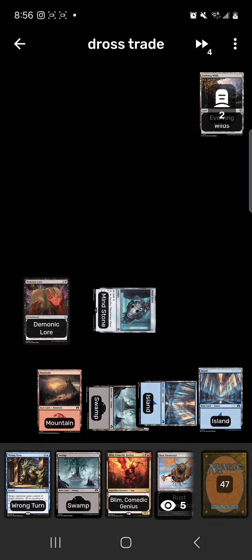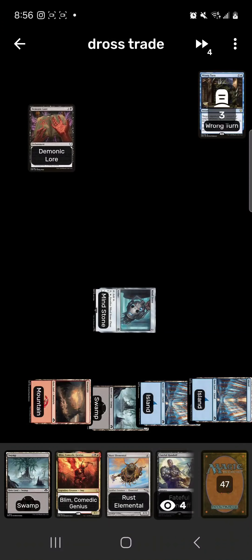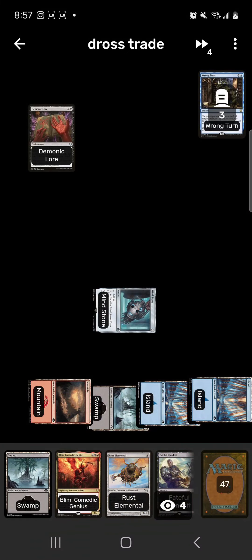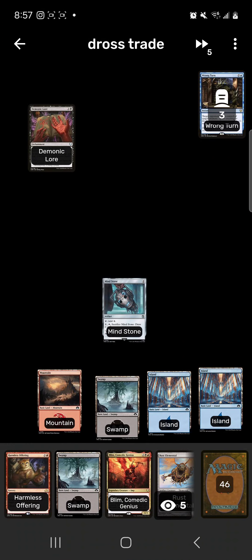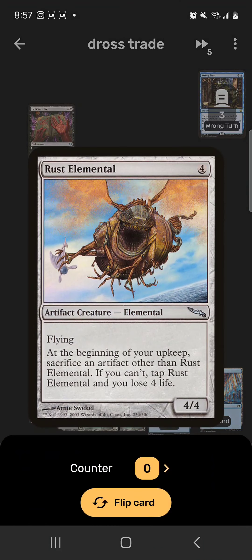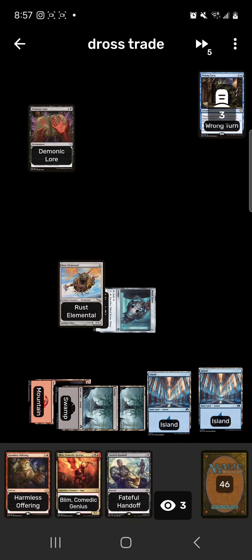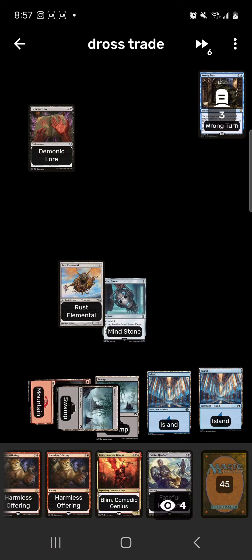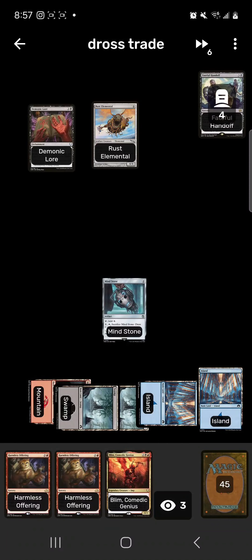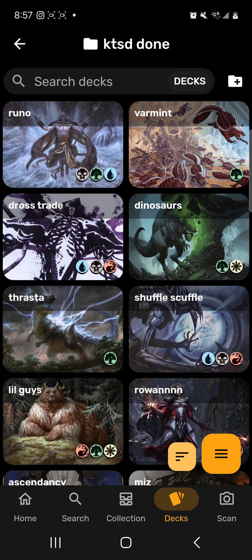Island, Swamp, Mind Stone, Mind Stone, Mountain, Island — Wrong Turn, give the opponent Demonic Lore. Now they're going to keep losing what we would have lost: 12 life. We're at eight life. Turn five: play out Rust Elemental. Turn six: Fateful Handoff the Rust Elemental so they start losing life from that too. Hopefully Rust Elemental and Demonic Lore knock them out before we lose from being at eight life. Definitely a 50/50 deck.